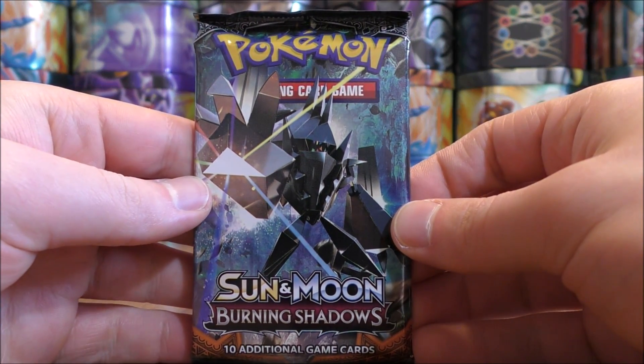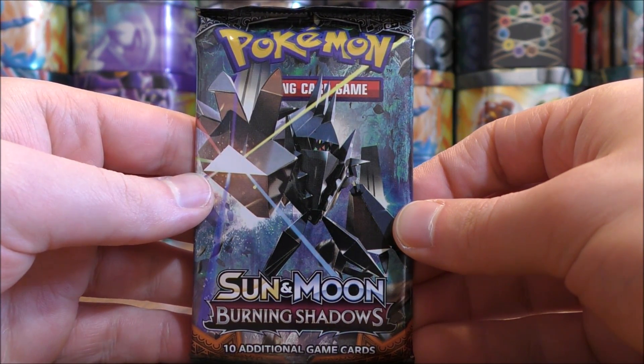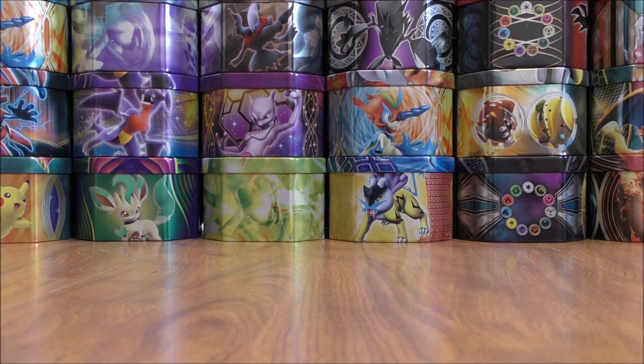The one Burning Shadows pack — would love to pull the Charizard GX Rainbow Rare. And here are the other cards inside. I'm going to split this stack into two. Three foil cards should be inside here.